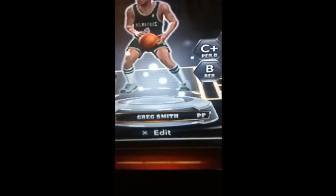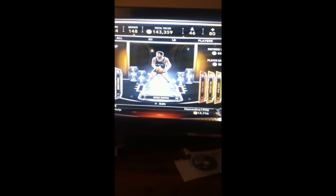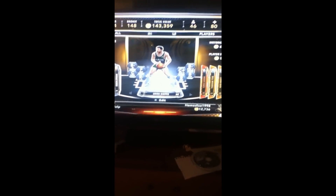So this is really all you have to do. You gotta go and buy purple packs until you get this guy named Greg Smith. Now the weird thing about him is his value fluctuates every single day, but you can't sell him. So it's really weird — this is a glitch. You have to have this guy, Greg Smith. So if you get him, then you're in luck.